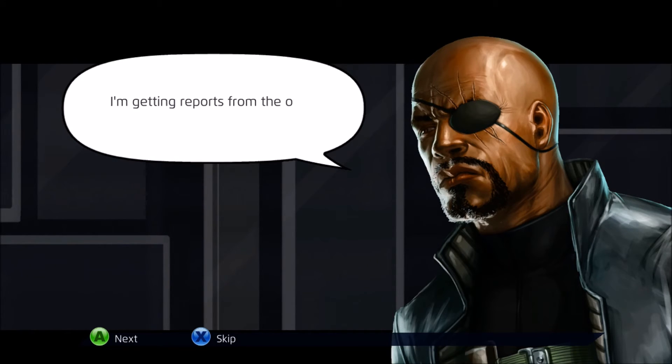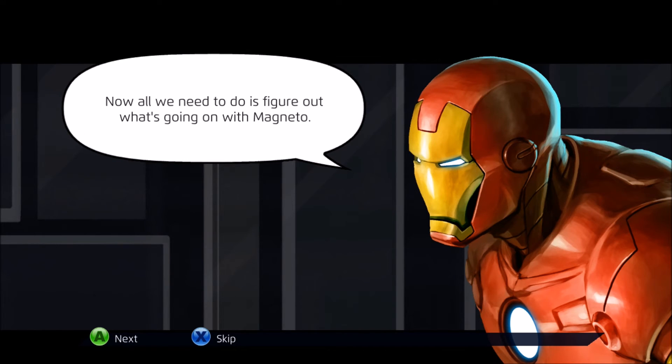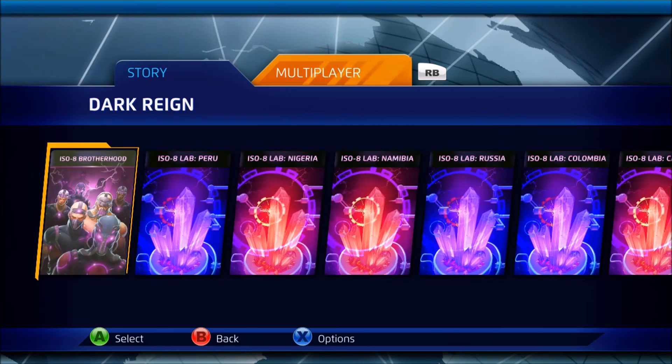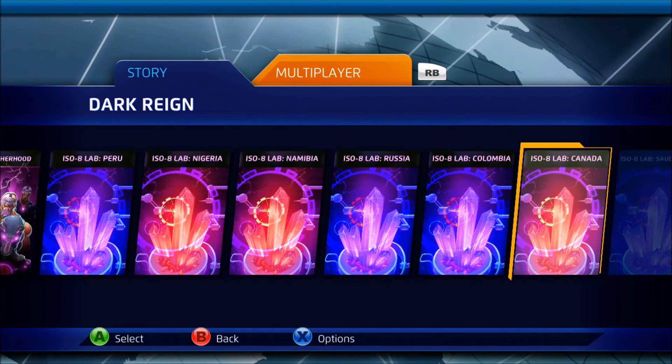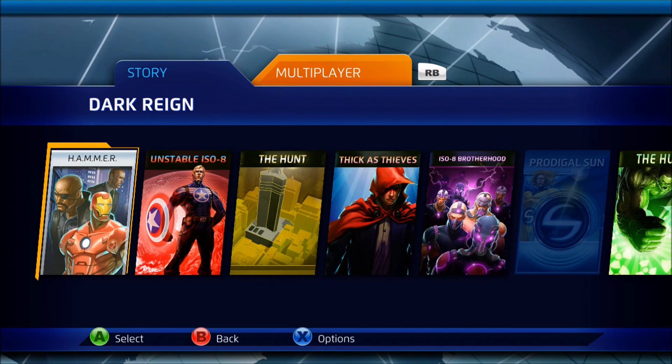I'm getting reports from the other team — they're tearing their way through Osborne's lab. We got him chasing us. Now all we need to do is figure out what's going on with Magneto and keep him around. Alright, so that was it. The next episode is gonna be Canada — my country. I'm gonna end the video right here. Hope you enjoyed it — remember to leave a like if you did, and I'll see you guys in the next one. Keep it easy.